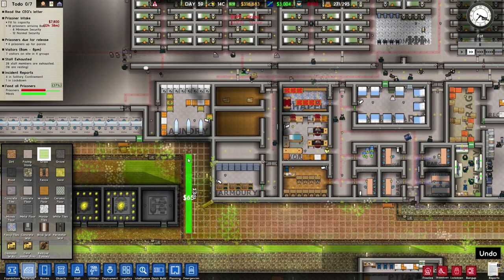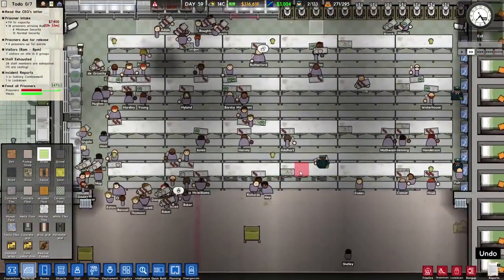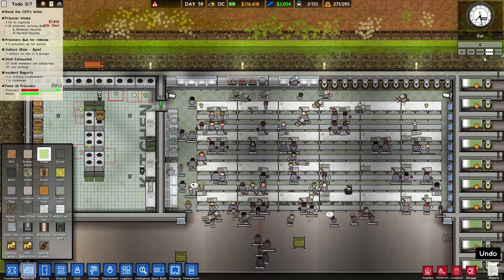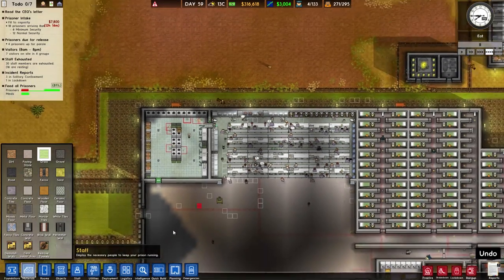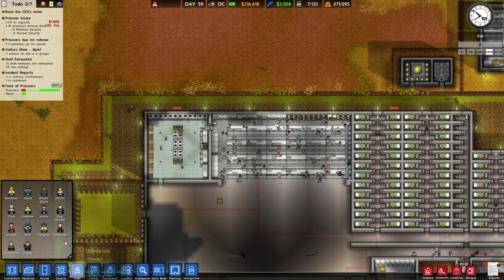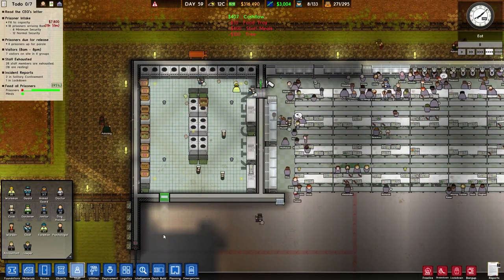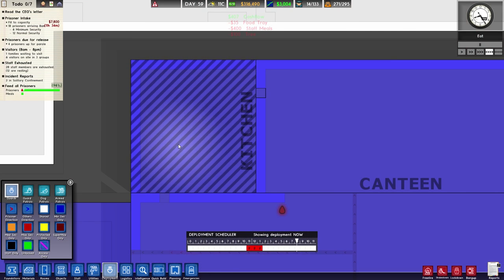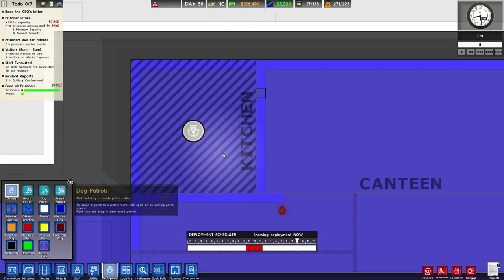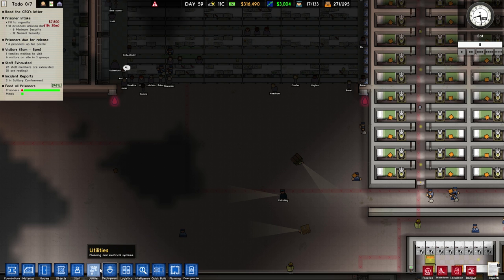Are the prisoners being fed? With only one cook — wait, where are all my cooks? Staff cooks — how many cooks do we have? 20 cooks! So three cooks over here, that's more than enough. Deployment — where are my guards? Don't worry about it.